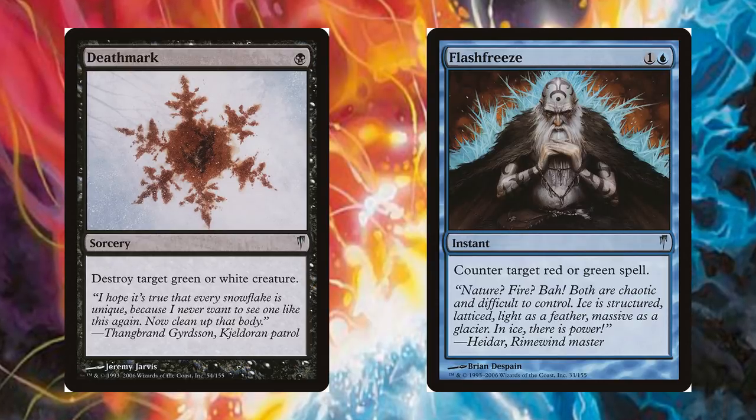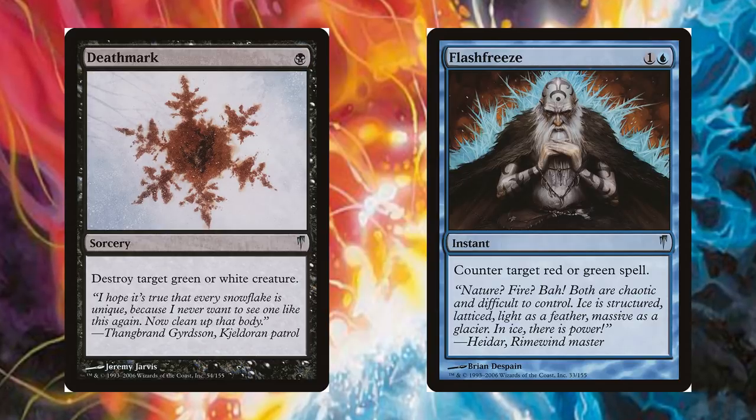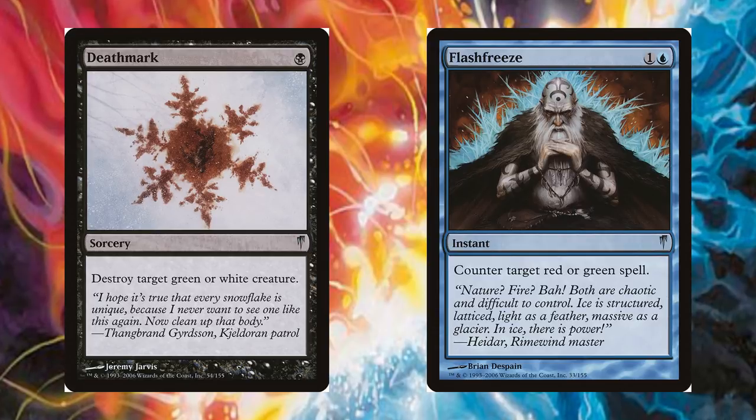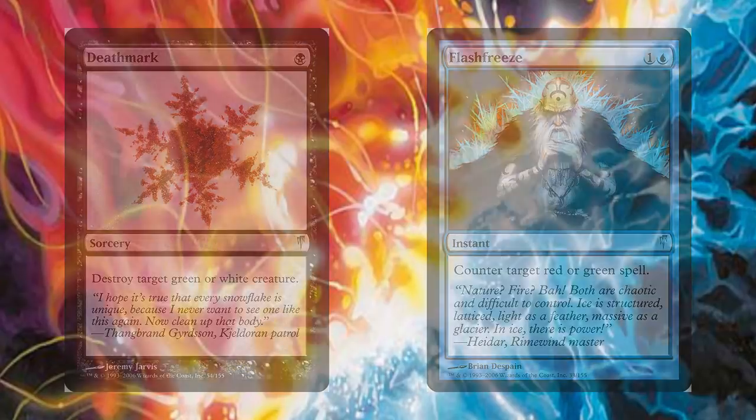The other enemy hoser spell was Flash Freeze, which was a cheap blue spell that countered a target red or green spell. Early on, it was seen heavily in Faerie, Blue-Black, and Blue-White strategies, but in recent years it has also been used in deck styles such as Blue-Red Aggro and many Delver decks as well. But just like Deathmark, it was mainly a sideboard card for most decks that it was included in.